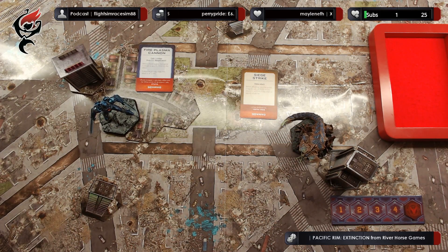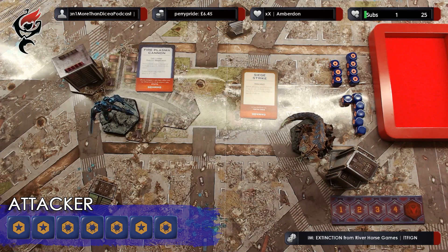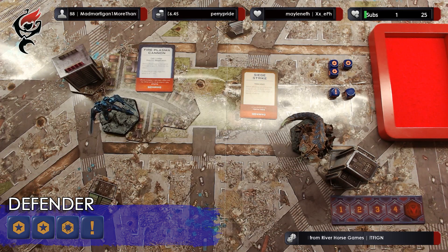Rolling the activation die for the Kaiju — the Kaiju get to activate. Hakuja is going to attempt another siege strike against the building. Hakuja has a skill of three, a power of three, and can spend one rage to gain four power for an attack against the building. The building's defense is an armor value of five. Rolling for Hakuja's attack: two successes and three critical successes, then another success and another critical success — Hakuja finishes on eight successes. Rolling for the building's defense: two successes and one critical success, finishing on four successes total. Hakuja's siege strike is successful in destroying the building. That ends Hakuja's activation.